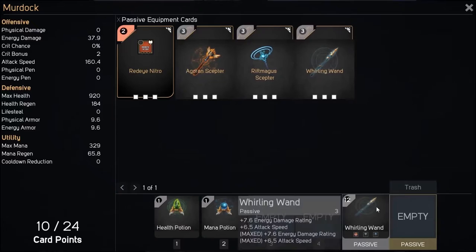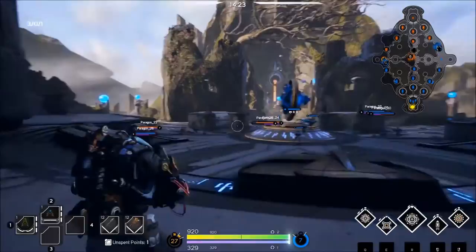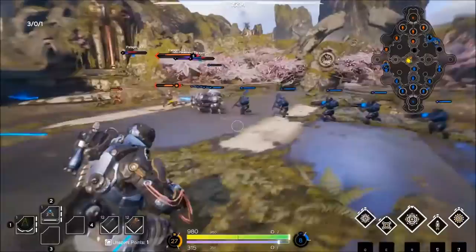Murdock goes back to base after that and buys an Agoran Scepter, socketing it with three major casts. I disagree with this purchase — the Agoran Scepter is quite useless at the moment because he has no crit, and the Agoran Scepter's max bonus is 50% crit damage. But if you have no crit, that 50% doesn't really matter. However, I do like the addition of three major cast slots — I feel like pure damage is a good thing to build for him at the moment.